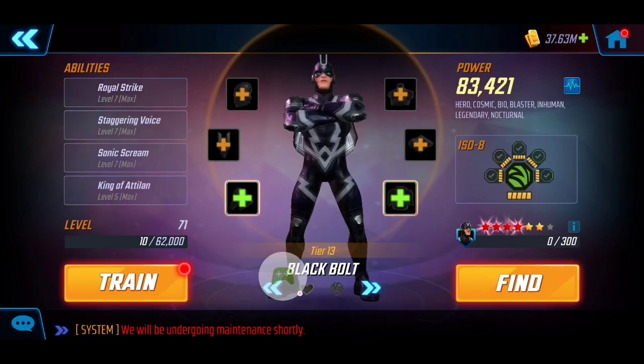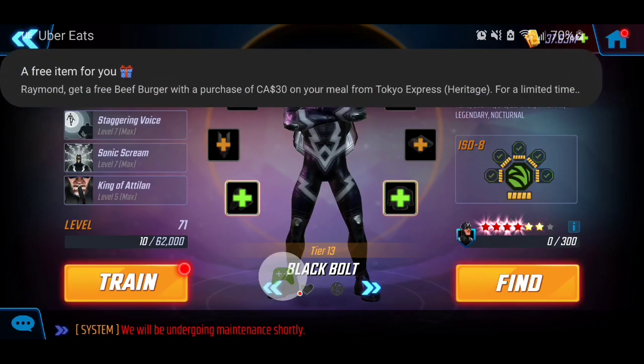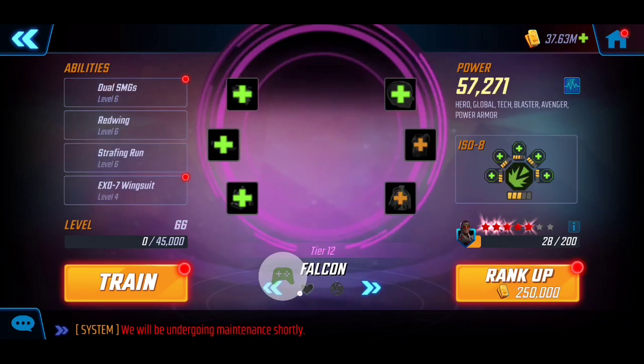Black Bolt is a key piece — him and Ultron are the two core pieces for this team. He has great synergy with Crystal, who can actually heal him. I have T4 on all his abilities and his damage is going to be really immense, especially when we use his ultimate. Thanks to Ultron's offense up, we're going to do some crazy damage.